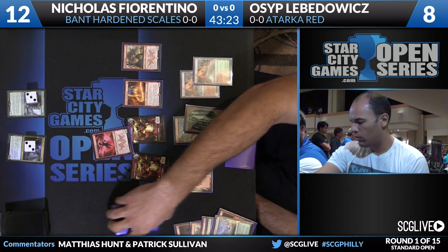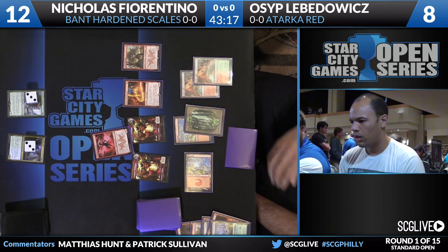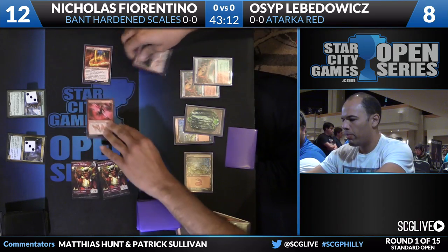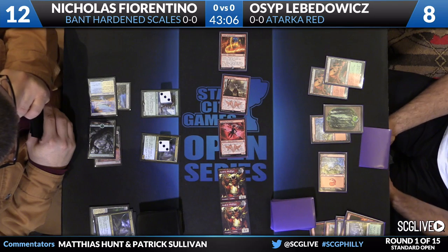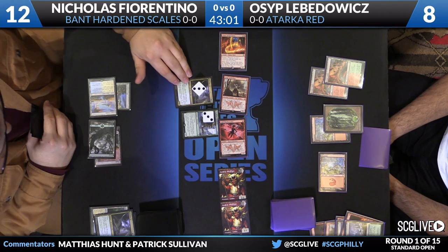Levodovic's plan is to make some attacks. There are ways Fiorentino can block where Osip either gets rid of Skyrider Elf basically for free if it goes in front of a three-power creature, or he can trade up against Woodland Wanderer, which is worth a lot to Osip too. But it's going to be hard to beat the Stubborn Denial in hand.